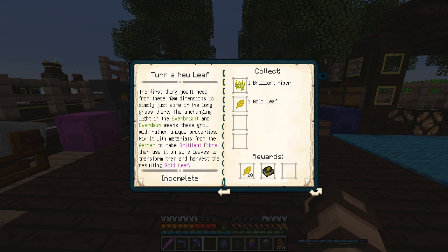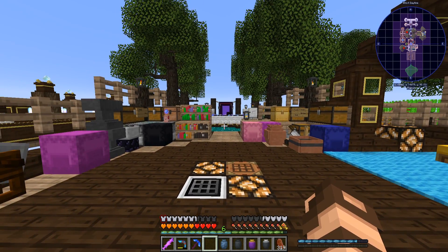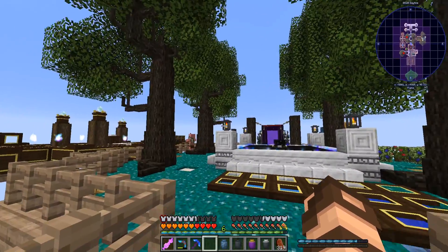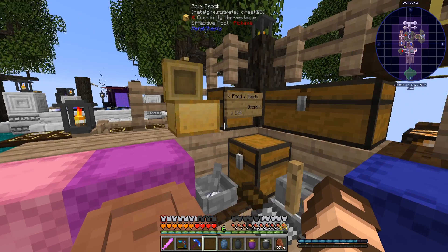Let's check out the other quests we have in Arcanist's Magics. Turn a New Leaf — alright. So the first thing you'll need from these new dimensions is simply just some of the long grass here. The unchanging light in the Everbright and Everdawn means these grow with rather unique properties. Mix it with materials from the Aether to make brilliant fiber. Then use it on some leaves to transform them and harvest the resulting gold leaf. I don't think I have any regular leaves.